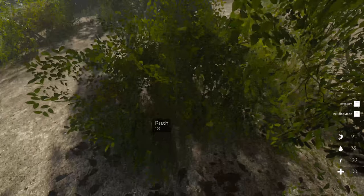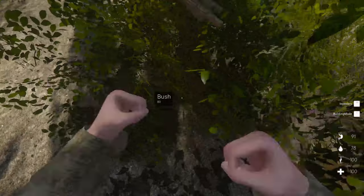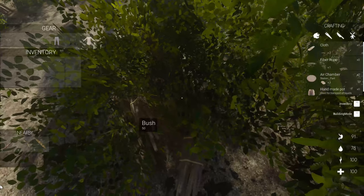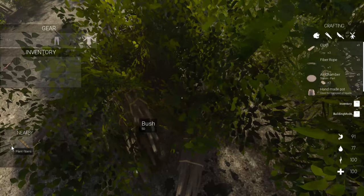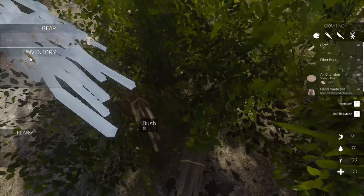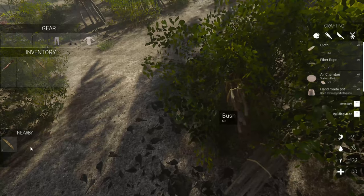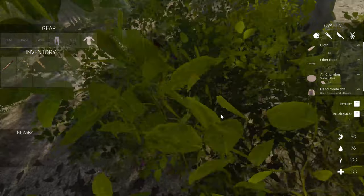E is to interact. Okay, we can punch — if you punch it, things will fall out. Now we can use that nearby box. You can double-click and it'll pick stuff up. Or you can drag it up to your inventory up here. Double-clicking seems like there should be other ways to do it too.